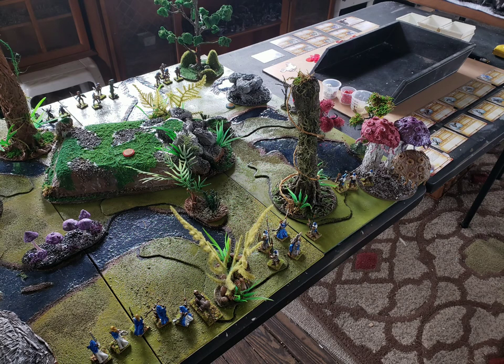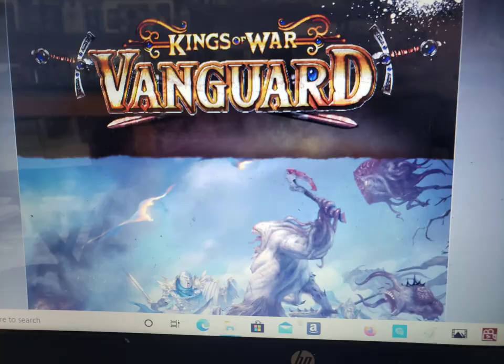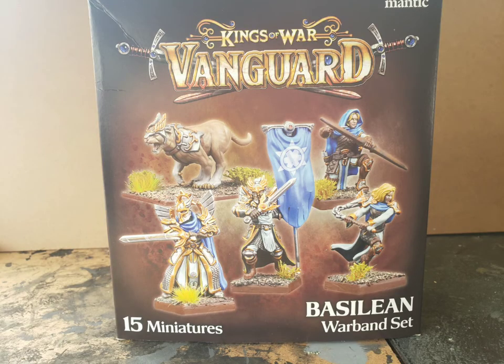This is another view of the game setup with the table — it's kind of a marshland setup. The two armies are Basilians versus the Trident Realm. We are using all the models in these starter boxes with no changes.